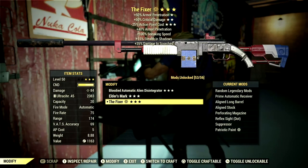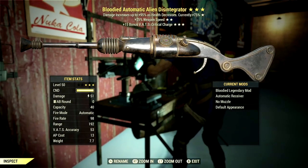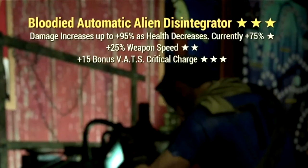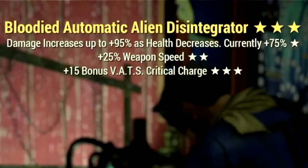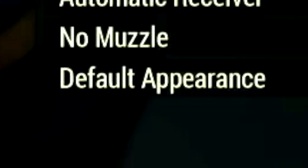Starting off with the weapons, there are three different commando rifles we're going to be using. The first weapon is my 3-star legendary alien disintegrator, with the main legendary effect being the bloodied effect — damage increases up to plus 95% as your health decreases. It also has a plus 25% weapon speed and a plus 15 bonus VATS critical charge. Over the mods, we're using the automatic receiver, no muzzle — you do not need a suppressor to make this a stealth weapon — and the default appearance.